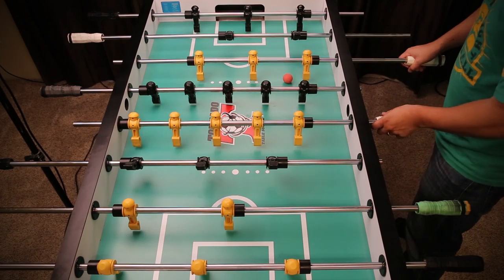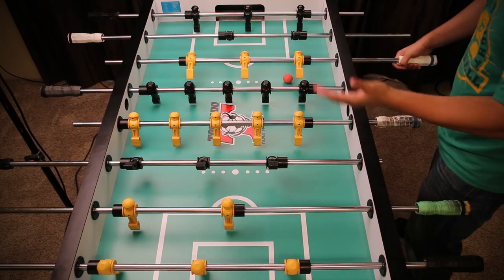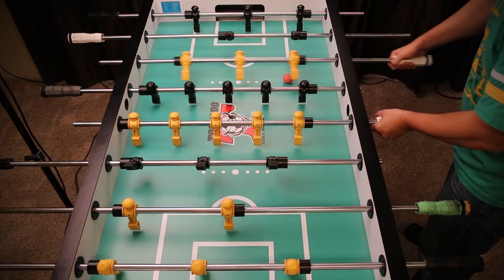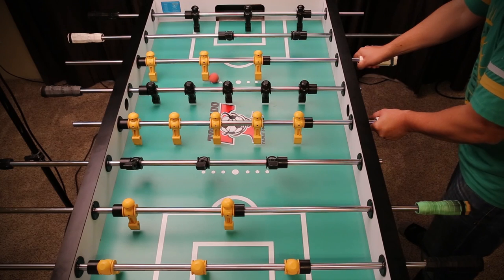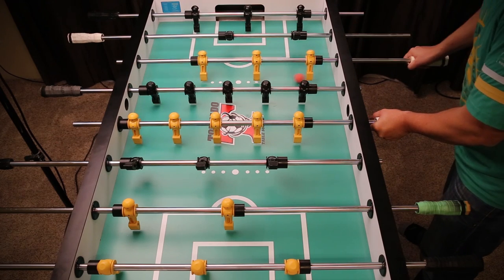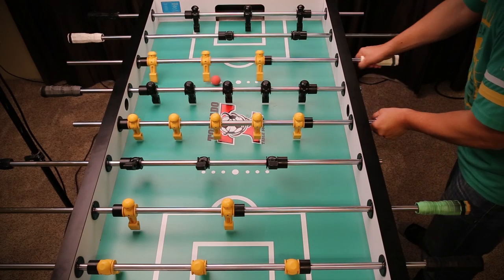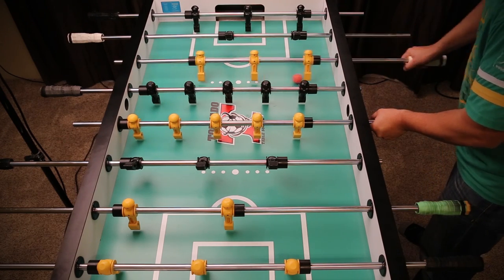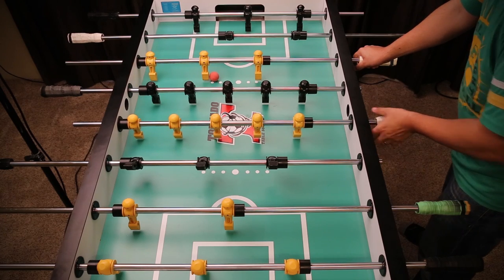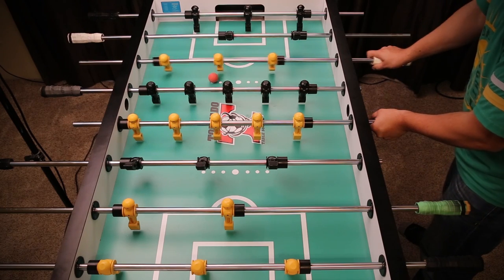The next one is basically doing a combination of the tic-tac and the cradle, which is what you use to set up shots. So if I want to set up for a pull shot, I might tic-tac once, have it bounce off this guy, and then cradle the ball. As you get better at doing that, you waste less time moving the ball back and forth and then you start to set up a shot.